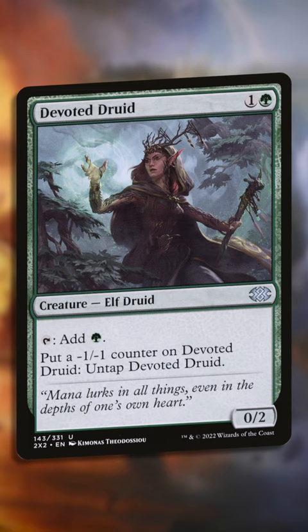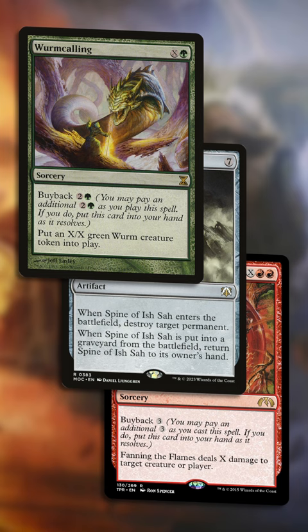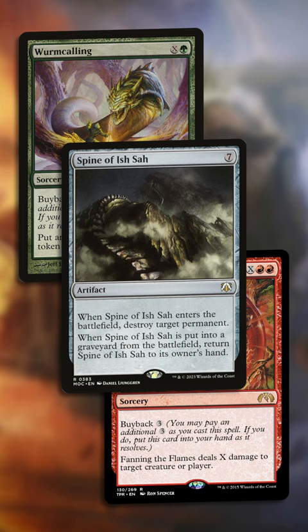If you have Spine of Ishsah, Wormcalling, and Fanning the Flames, you'll keep buffing and untapping your power dork for infinite mana and infinite power plus trample on each of your creatures.